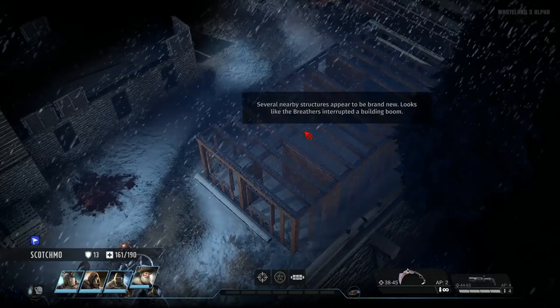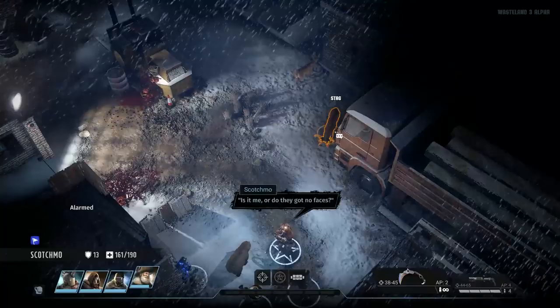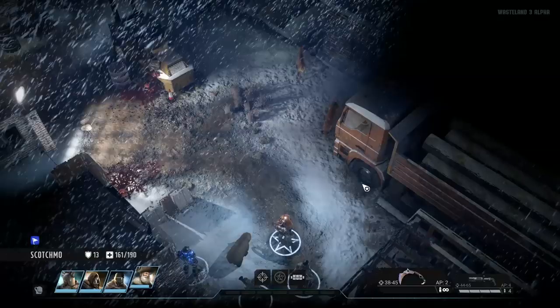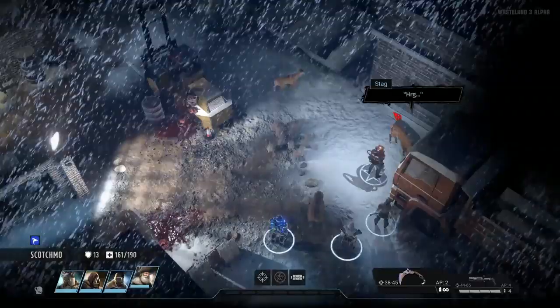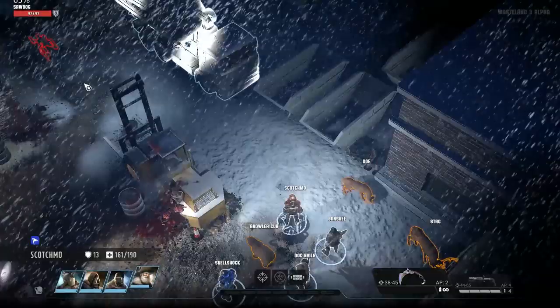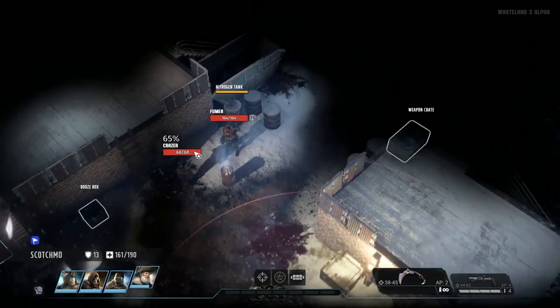Several nearby structures appear to be brand new. Looks like the breathers interrupted a building boom. Hey deer — is it me, or do they got no faces? Or are you talking about the horrible, formless blobs of flesh? Because either way, I can't answer that question. Sorry, Scotchmo. Anyway, about these deer. Looks like we've got two sawdogs ahead, plus a small number of scattered cultists, and we know there's a breather up top.